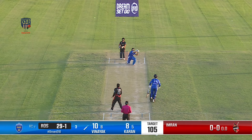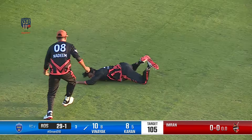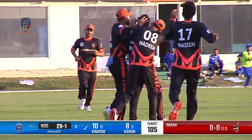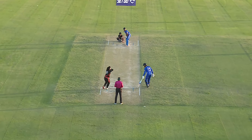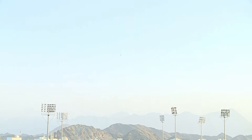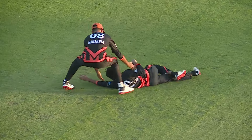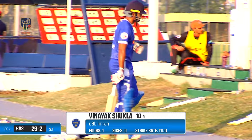Imran is brought into the attack — and does he have success right away? Oh, what a catch this one is! Pulled out of nowhere. Imran, take a bow — never easy, running behind. I can't believe my eyes. It is Imran — one of the weakest fielders of Renaissance Challengers based on yesterday's display — and he has taken the catch of the tournament. No other catch will be in competition to this. What a catch! 10 off 9 for Vinayak Shuklau; 29 for 2, Royal Oman Stallions.